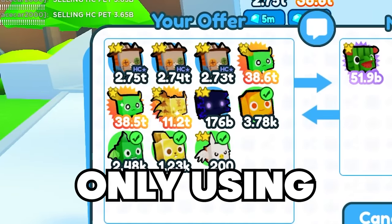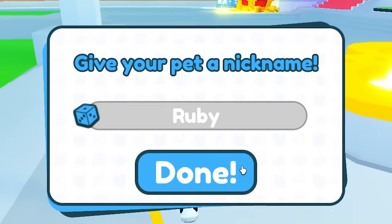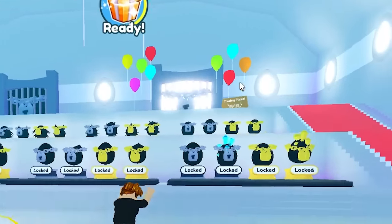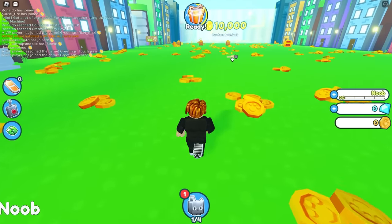I'm gonna be going from noob to pro only using training boots and Pet Simulator X. First we need to pick a pet - I'm gonna pick the dog and name it 'noob' since I'm trying to go from noob to pro. First I need to go to the training plaza, but I need a million gems, so this is gonna be a grind.